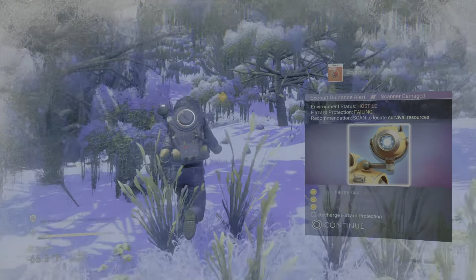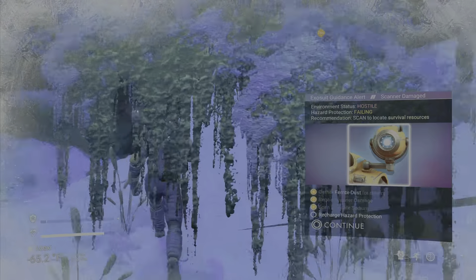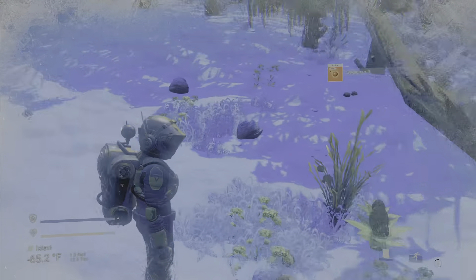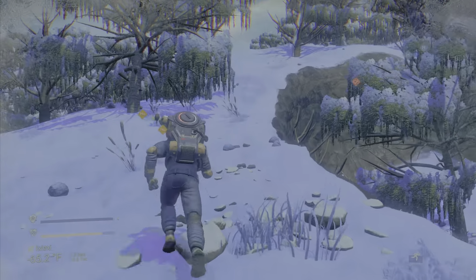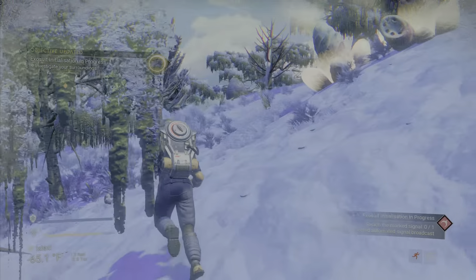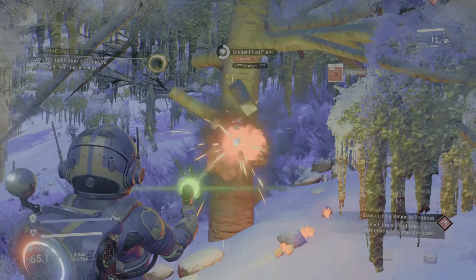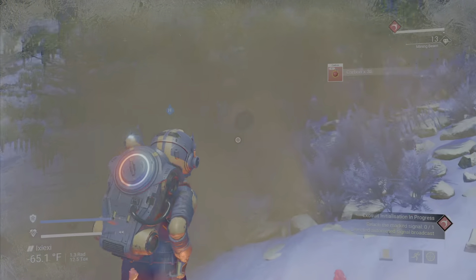Let's gather a little more sodium and then we'll recharge our hazard protection. Almost fell in a hole there. Charging up our hazard protection — got that done. I'll look for some more sodium this way. And there's our starship over that way. We're going to head right to our starship, because once we get there we can hop inside to refresh our hazard protection.